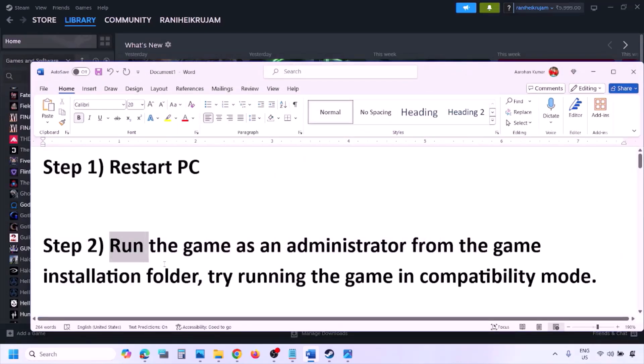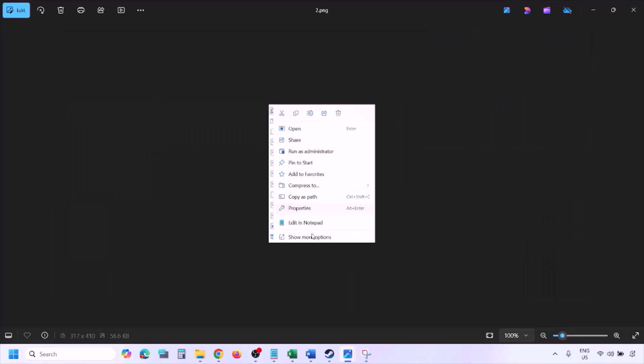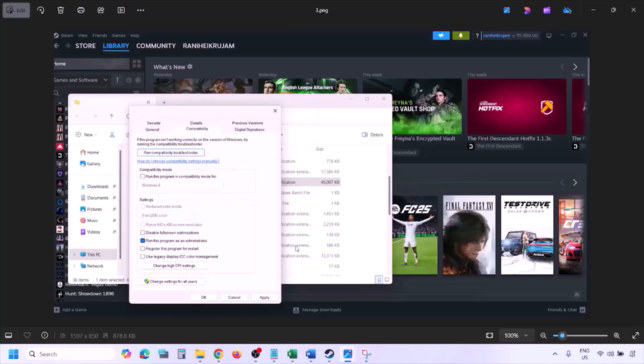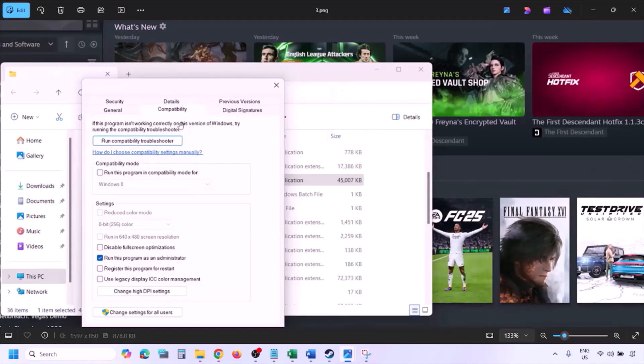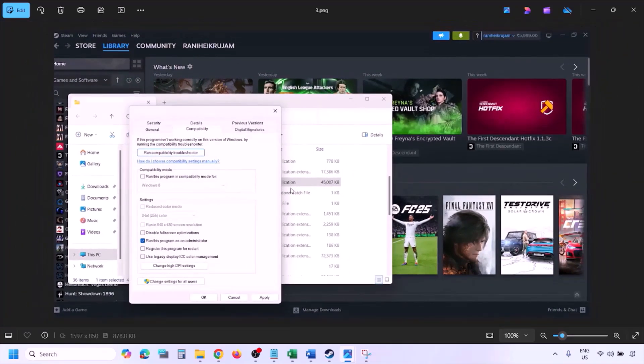The next step is to run the game as administrator from the game installation folder. Go to Steam, go to Library, find the game, right-click and select Manage, then click Browse Local Files. In the game installation folder, right-click the game EXE file, select Properties, go to the Compatibility tab, and put a check on 'Run this program as an administrator.' Hit Apply, click OK, then launch the game from the installation folder instead of from Steam.